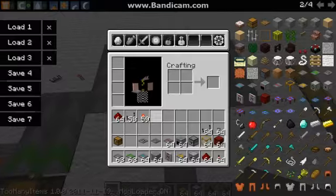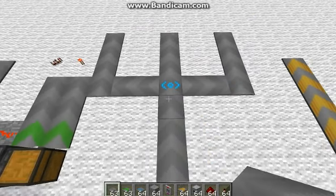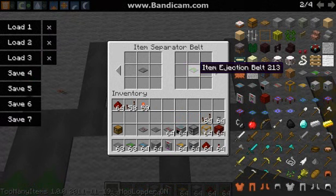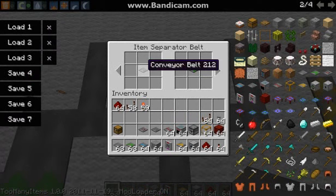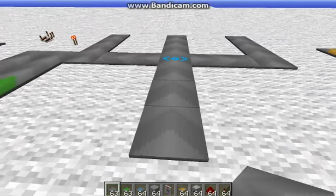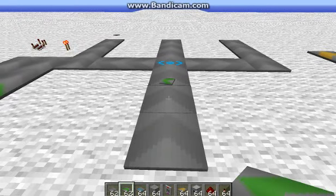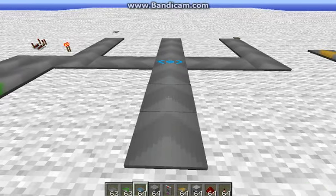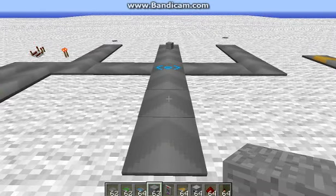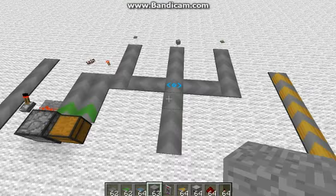And this is a Conveyor Item Separator. You can separate items. The item ejection belt goes on the right and the normal Conveyor Belt goes on the left. If I throw it in, it's gonna go left. And if I throw that, it's gonna go right. And if I throw something different that it's not in those — like a stone — it's just gonna go forward. Anything else not in there just goes straight.